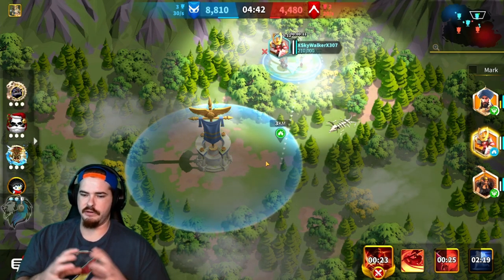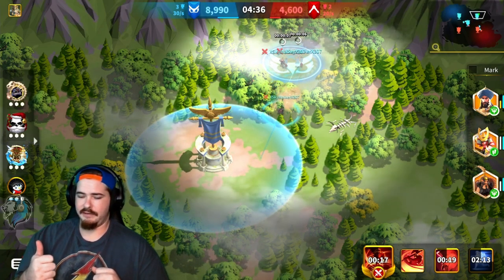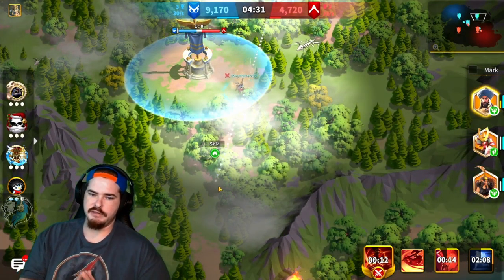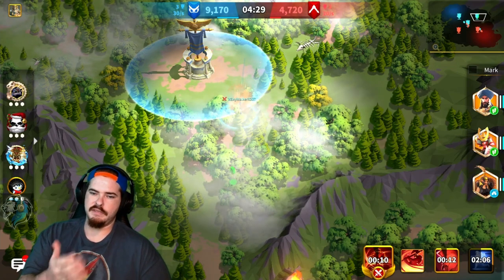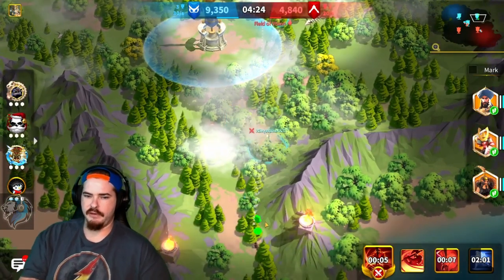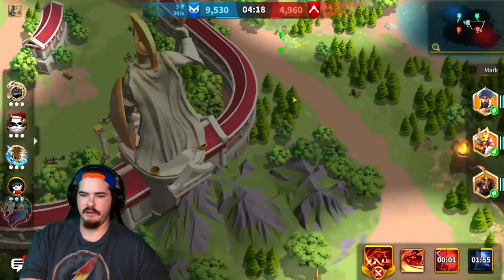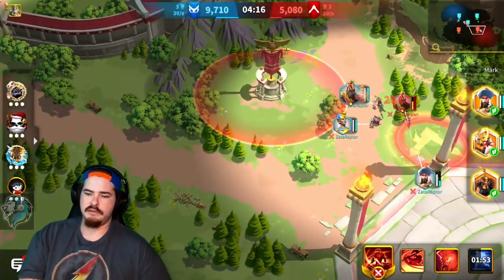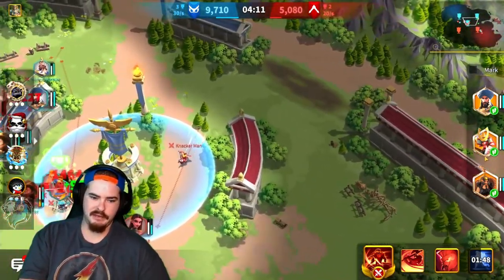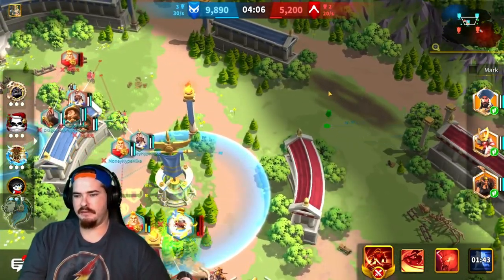You always want to fight around the flags or structures that you have captured. For one, if the enemy gets inside they're going to recapture it, but also you get a buff inside your structure areas. When you stand in there and march through them, you will get a nice buff. You can see the field vision debuff, but once you go through the structures you get a buff, so you always want to fight inside of them — remember that, it is key.